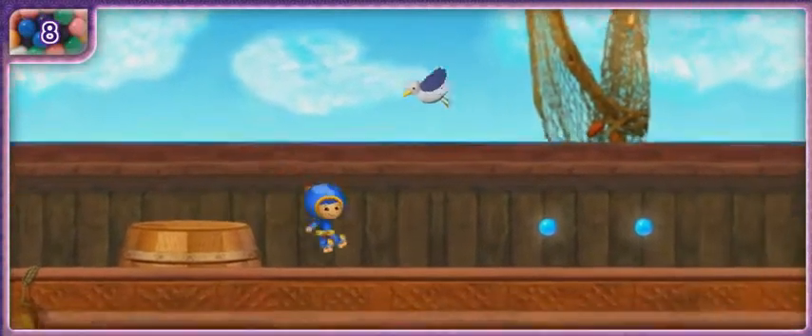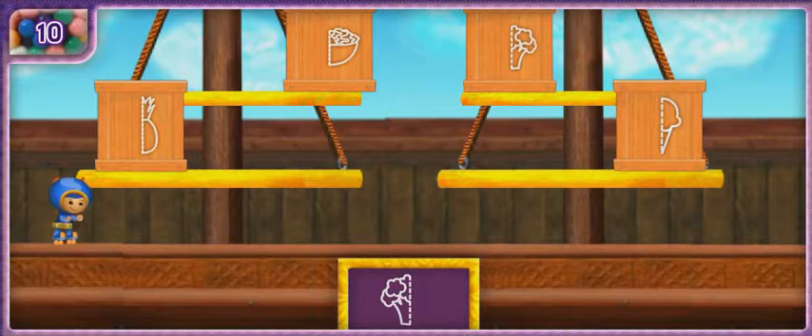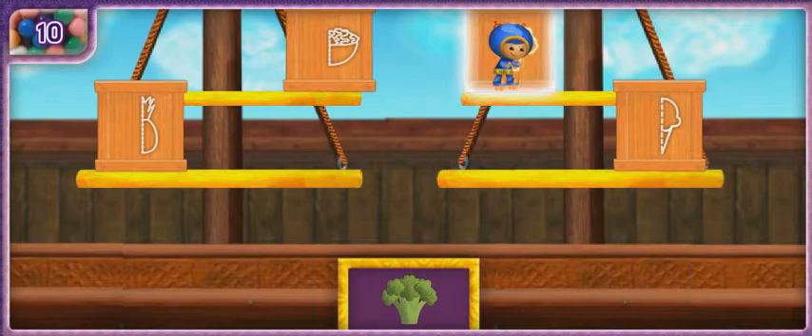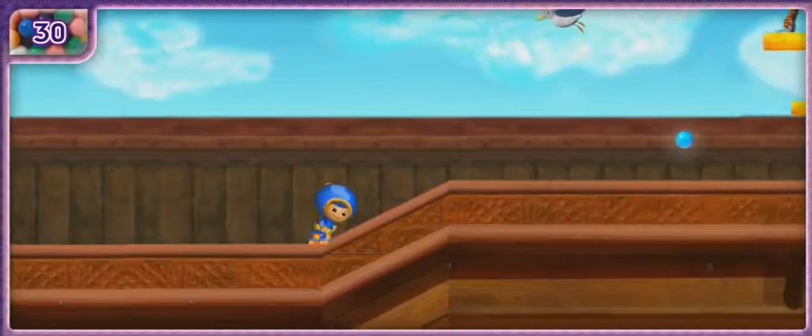A seagull! Use the arrow keys to run under it! There are food crates ahead. To get food for the crocodile, move me to the crate with the other half of this food! The broccoli! Wow, you've got super shape power! Let's find more food for the crocodile!